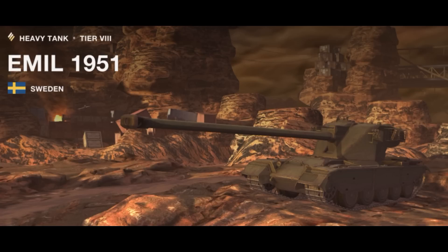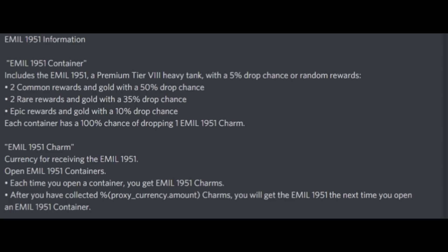The whole point of this video is that I know how the tank is going to be redeemed — and you're going to be deceived because it's coming in crates. In the near future we will have containers called Emil 1951 containers, which include the Emil 1951 with a 5% drop chance, plus random rewards, common rewards, rare rewards, gold, epic rewards, etc. Each container also has a 100% chance of dropping one Emil 1951 charm. When you open a crate and don't get the tank, you get this charm, and as soon as you collect 25 charms you get the Emil 1951 guaranteed in the next crate.